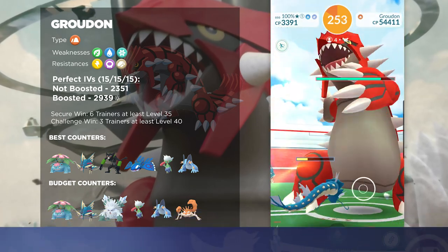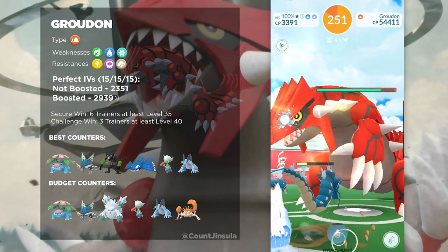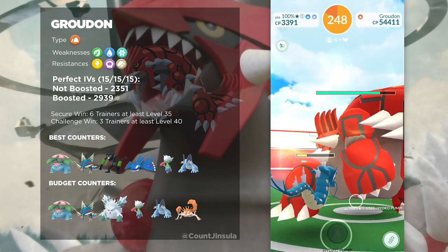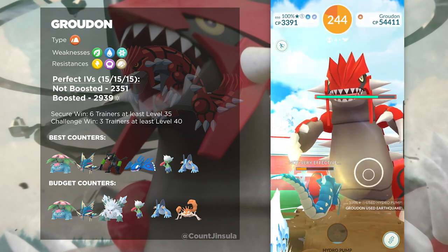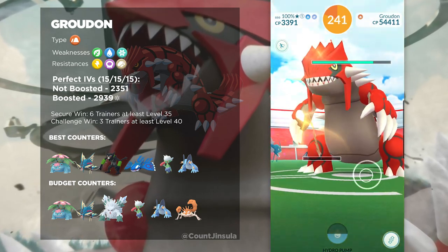Groudon is a pure Ground-type, which means it's only going to be weak against Grass-types, Water-types, and Ice-types. It will also be resistant against Electric-types, Poison-types, and Rock-types, so make sure you're not bringing any of those.